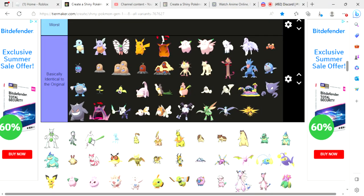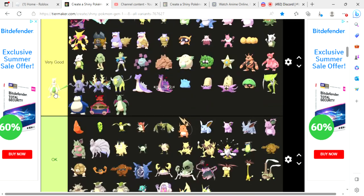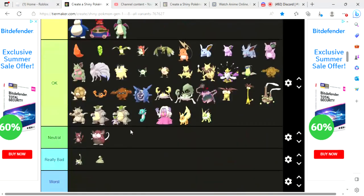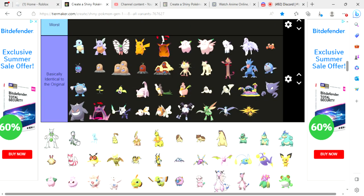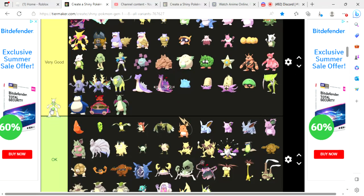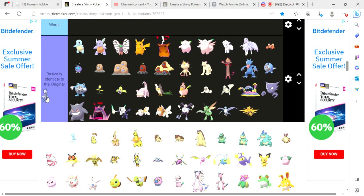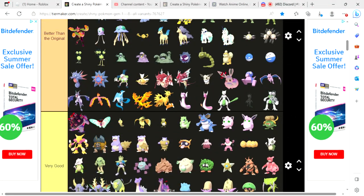Shiny Mewtwo has a green tail instead of purple, and I rank shiny Mewtwo in better in the original because it does look better. Shiny Mega Mewtwo X and Y, both of its mega forms, also look better in their original forms. So regular Mewtwo, Mega Mewtwo X, and Mega Mewtwo Y — all three forms — the shinies look better in the original, so that's where they go.